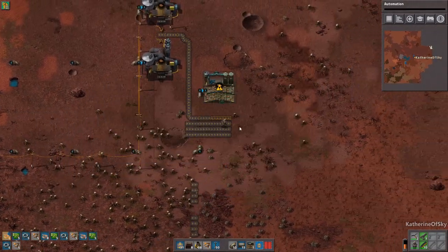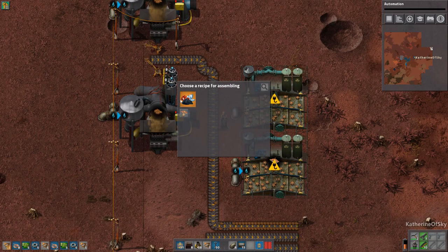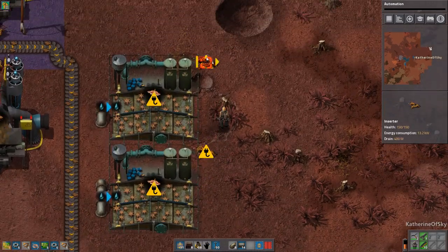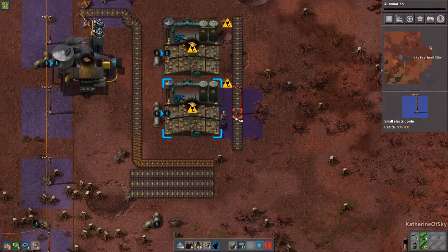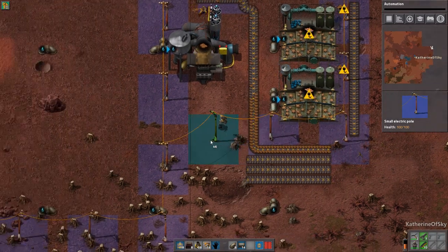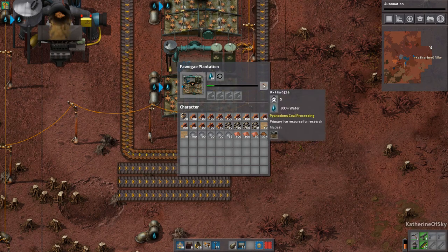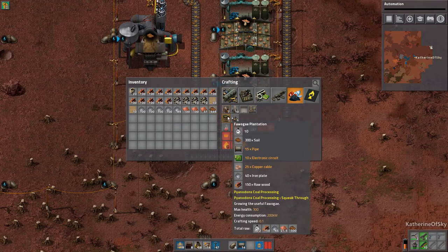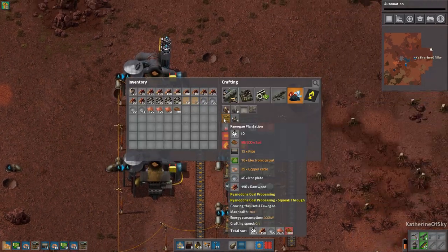I know it sounds like a funny name. I don't know what the heck it is, but they look kind of like mushrooms. Can I walk through these buildings? Yes — Squeakthrough, thank you very much. These guys are going to output onto belts — I'm putting them toward the end of the belt so they have extra belt storage space. Fawoge plantation: 1.8k water, takes five seconds to make, times 0.1 crafting speed. There are many, many grindy things about this mod set. Grab the soil, get another plantation or so. I'm just going to copy with a blueprint this whole situation here. Let's have maybe six of these things.